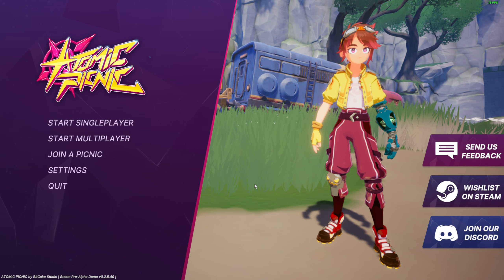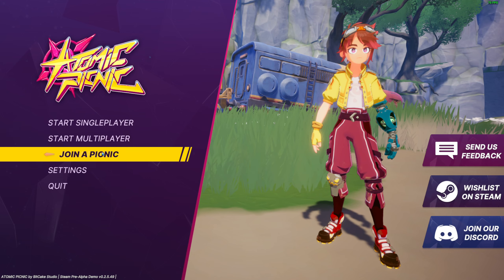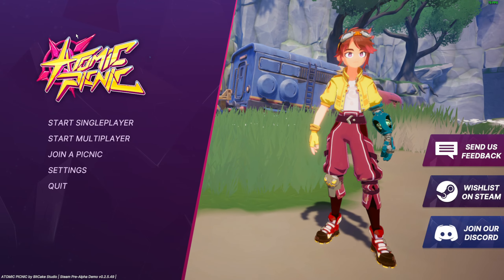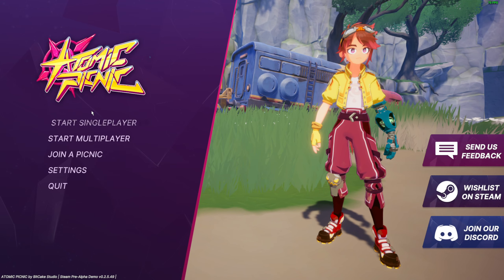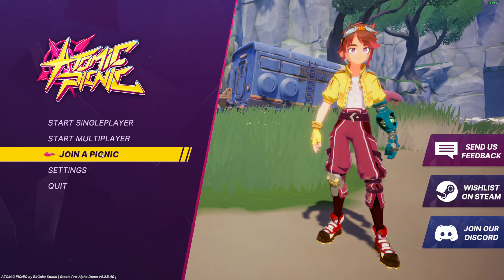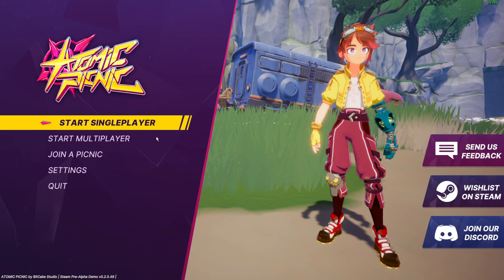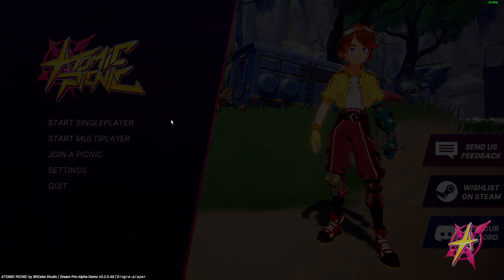Welcome back guys, today we'll be checking out Atomic Panic. This is a playtest by the way — it's a shooter roguelike, I think it's a third-person shooter roguelike. Let's check the settings first. By the way, this game is from Mr. Gold. If you want to try it out, the link is in the description.